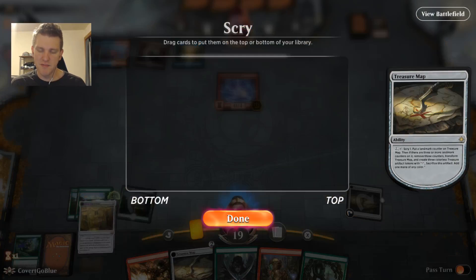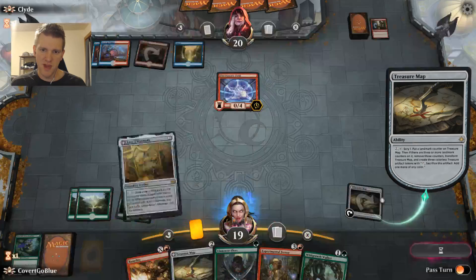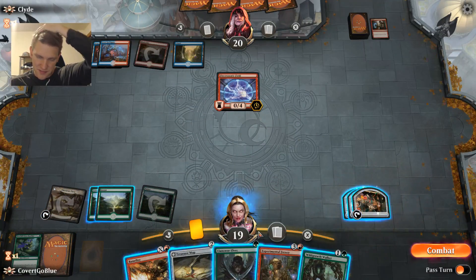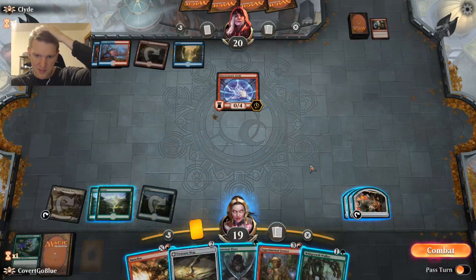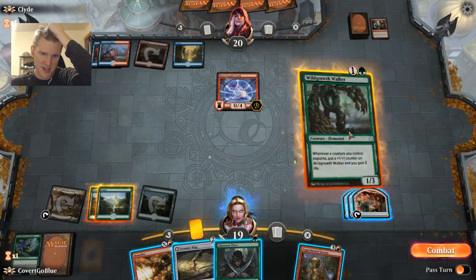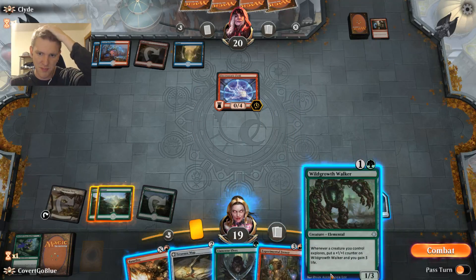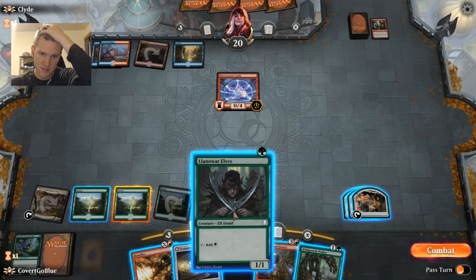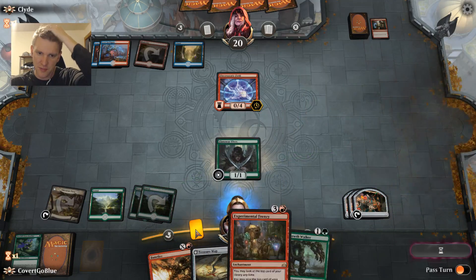What do we got on top? The Gateway — that can go; too many value artifacts right now. I don't really want to throw down the Frenzy here. I definitely prefer to save it until I have an explorer creature to go with it — I feel like it will get countered right now. I'll go for the Elves and just go for a mana advantage.